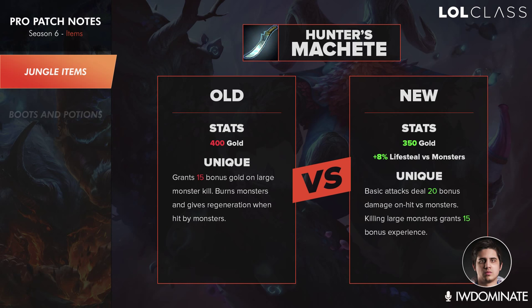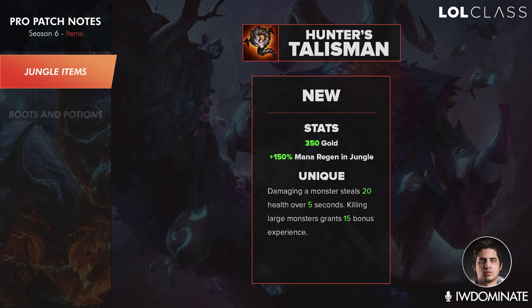Hunter's Machete has changed its price so you can start with a Hunter's Machete and a potion — the refillable potion — to sustain the jungle early. On your first back you'll either upgrade your machete or upgrade your Hunter's Potion depending on how much sustain you have. Hunter's Talisman is going to be what helps you into your jungle item — it's a cheap 350 gold item that increases your mana regen by 150% in the jungle and damaging monsters steals 20 health over 5 seconds, which will help you clear faster and healthier.